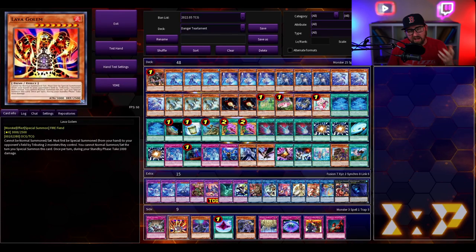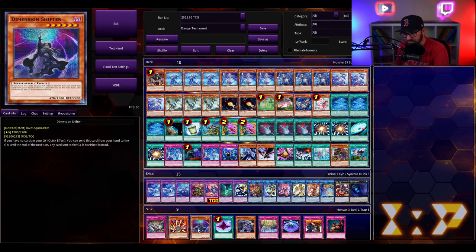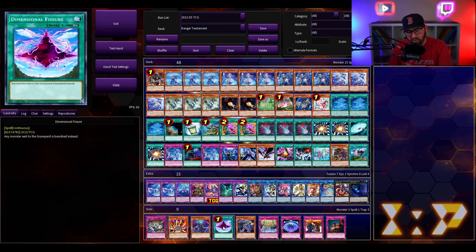Another board breaker to consider is Lava Golem or even Sphere Mode, though some decks really need their normal summon. Dimensional Shifter is one of the best hand traps for obvious reasons — this deck is so heavily reliant on the graveyard, and while they can still throw Dangers onto the field they lose all the other cards to banishment. What's the scariest board they could put up without the grave? Maybe a rank four or a Topologic Bomber. Since Shifter is so amazing, I also want to mention Defy — a one-of floodgate great to side going first that can turn off a good portion of hand traps in the game.